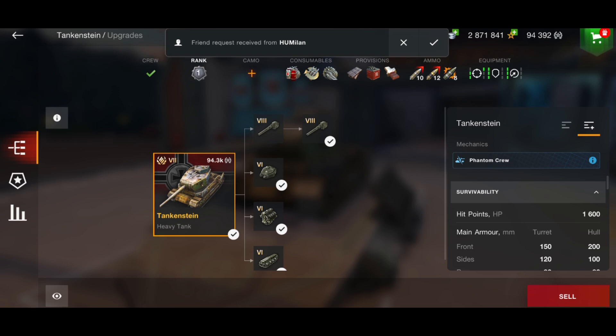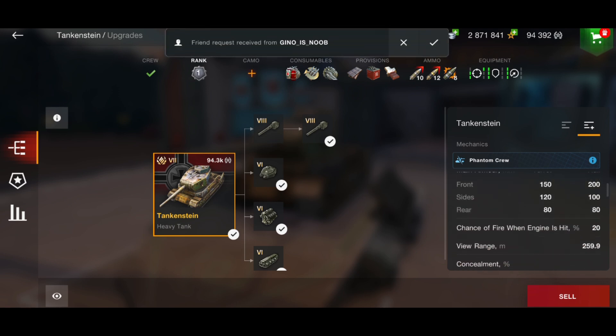Armor profile wise, this is where it really does suck. The turret armor is 150, but you do have that hatch, and the hull is 200. Now, there are only parts of that hull that are 200. Other than that, it is very easy to deal with.